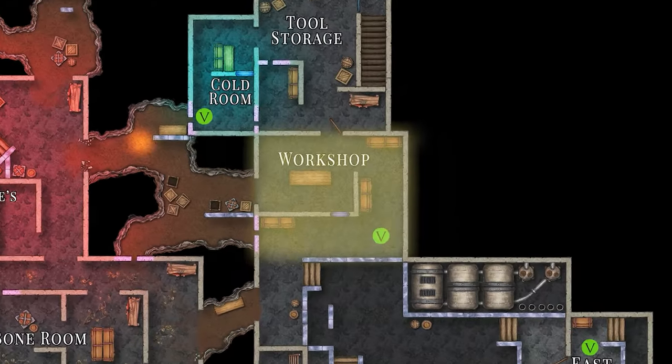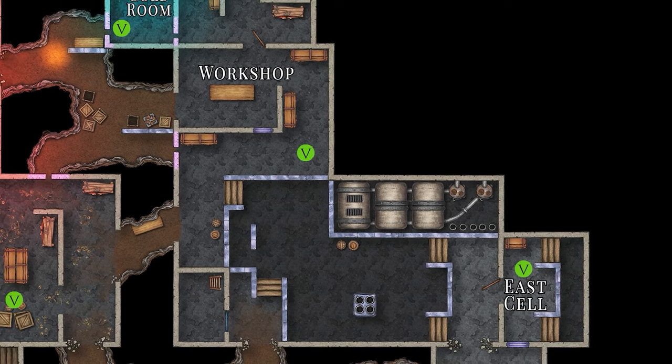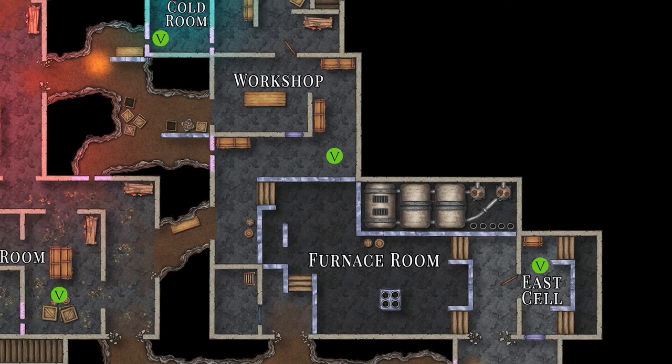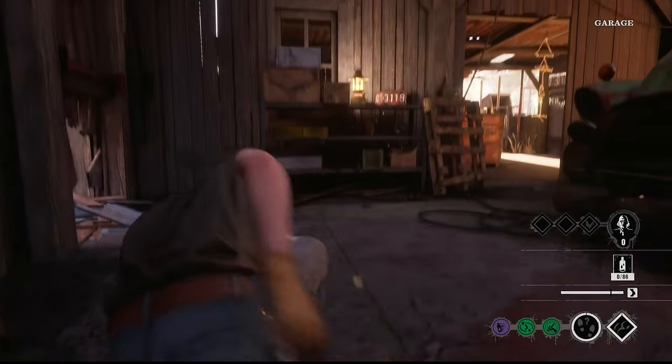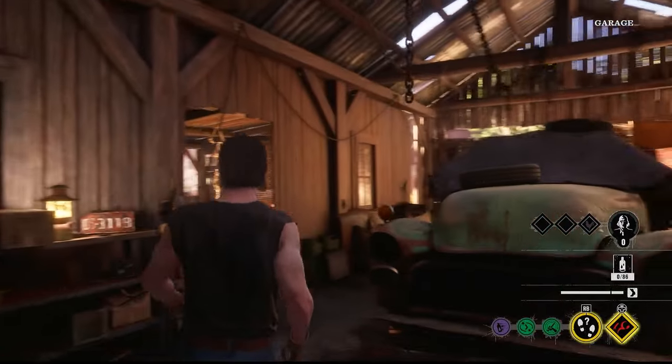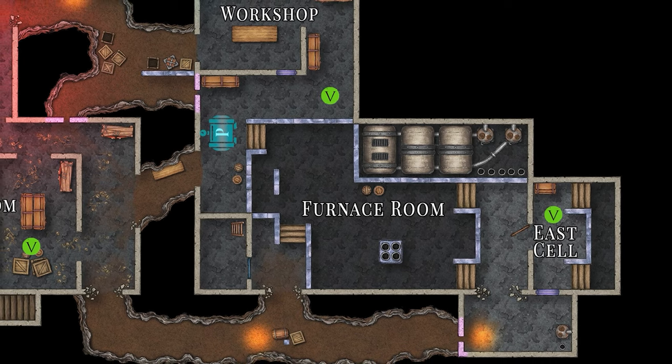Lastly, we have the workshop and east cell spawns. Both these spawns will lead players through the furnace room and to the garage exit. The furnace room is also the last area where the pressure pump can be located.